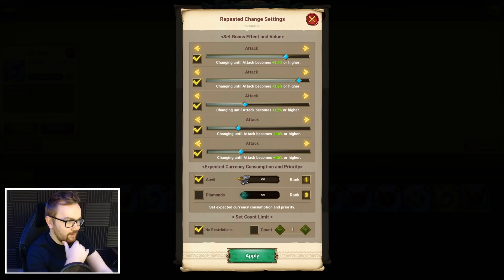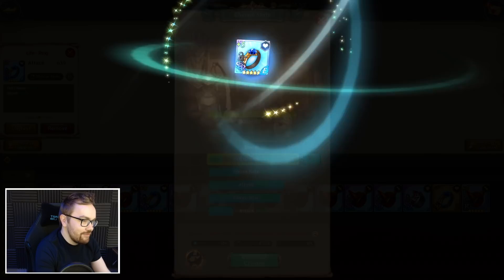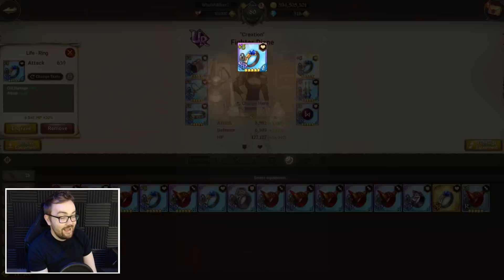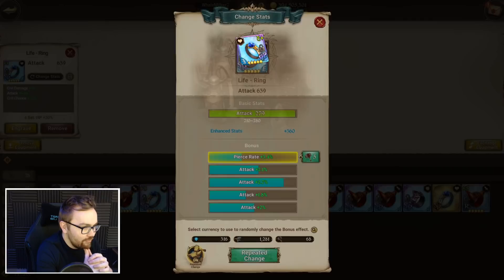I'll change everything to 2% minimum. Depending on the amount of anvils you have, you might want to do them individually. Anvils are one of those things that can burn through very very quickly. When global launched it was so difficult to get anvils, but nowadays they are significantly more available. One gear set I built in the last couple of months is Sariel's gear set — he's got a pretty nice gear set. The anvil game has been really really nice and we've had a lot of bonus anvils from various events.